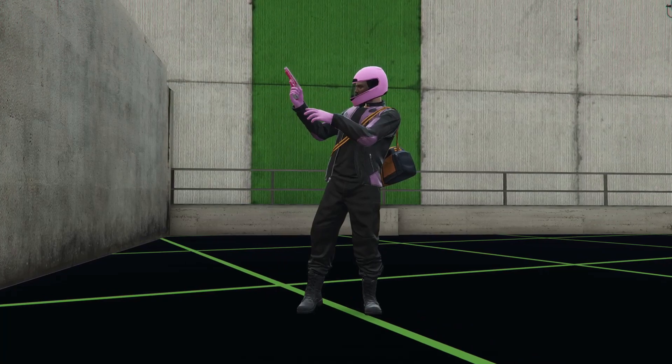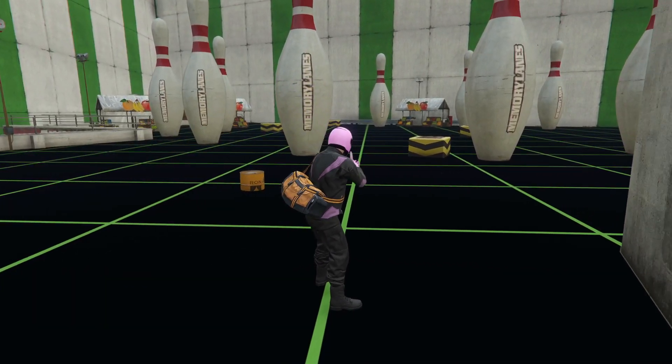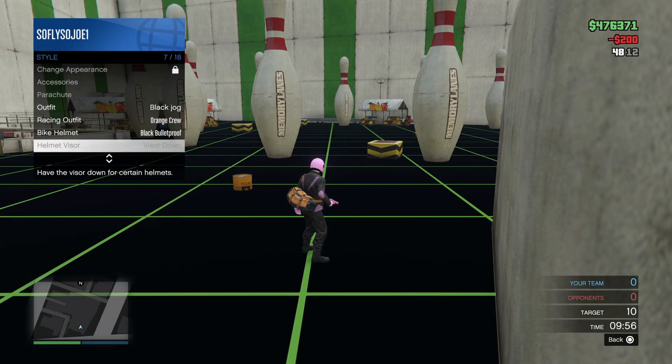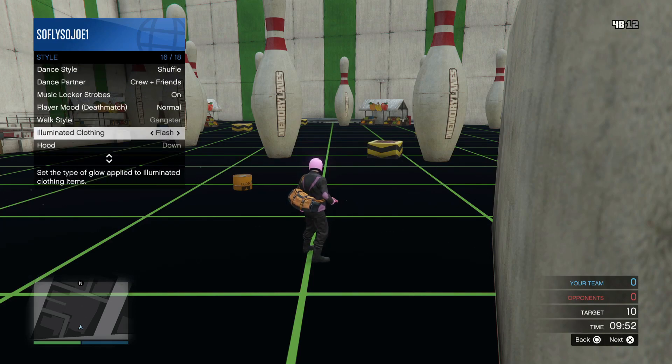Once we spawn in we're gonna have this modded outfit with the black joggers. Hold down the interaction menu, go to Style, go to Illuminated Clothing, and hold right on the d-pad for about 20 to 30 seconds.